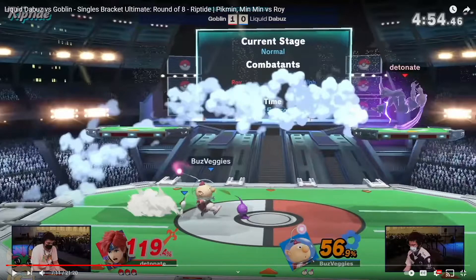The commentators were even talking about how DeBuzz likes to really put himself in the corner and have people approach him, but that game plan sort of backfired because Goblin was able to use that retreating game plan to hold DeBuzz hostage in the corner. And now DeBuzz is at 56% on second stock and Goblin's still alive at 119.